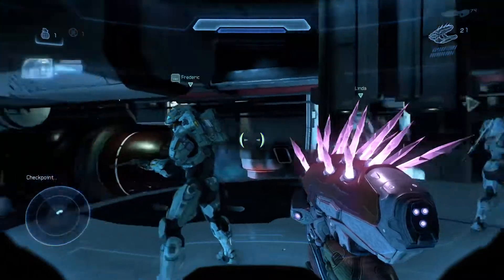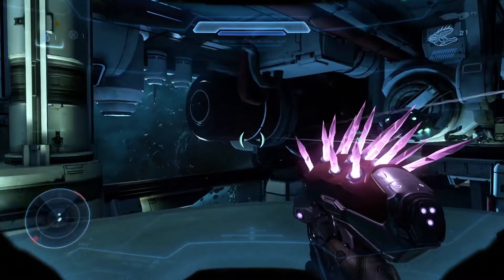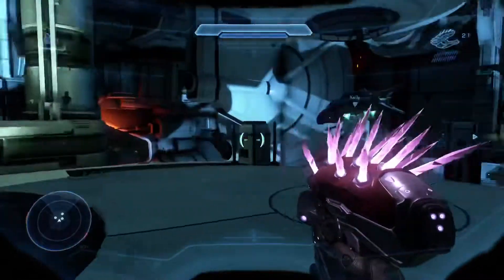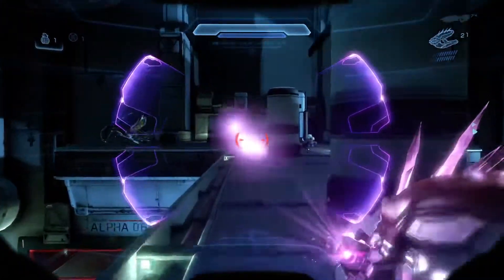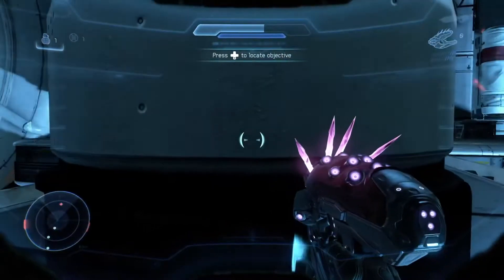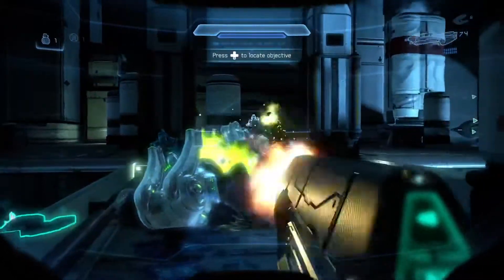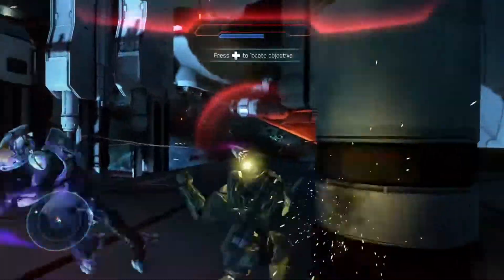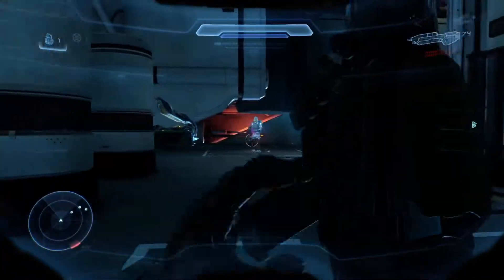How do we stop it? There are sheds located on either side of the cooling chamber — those are our targets. Reach the control sheds, get the cooling system offline. Let's go!